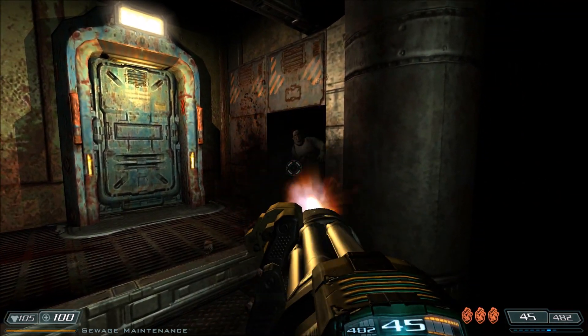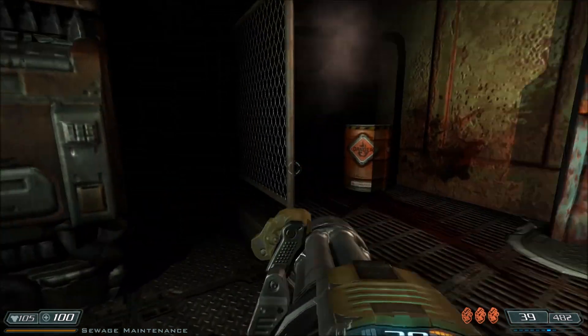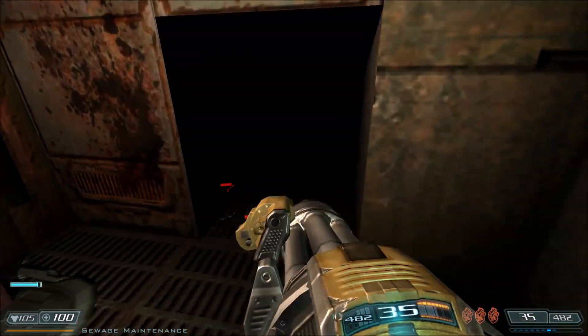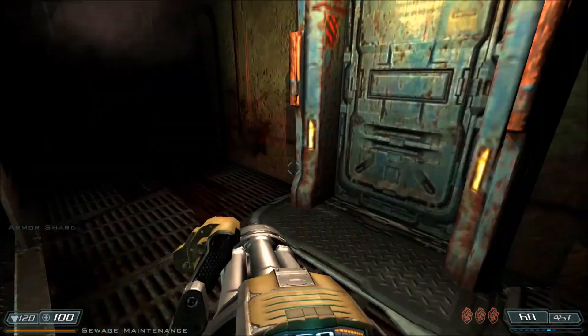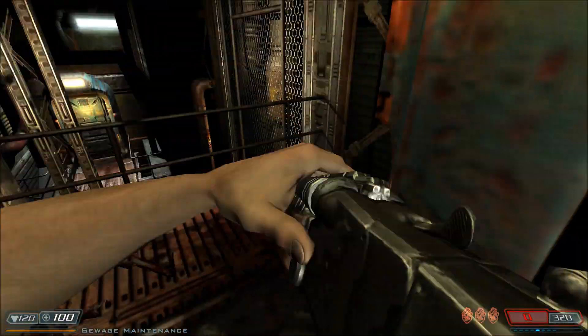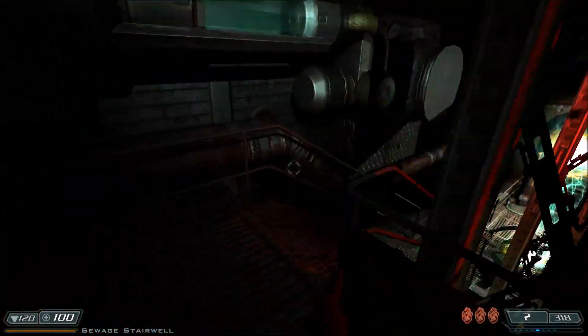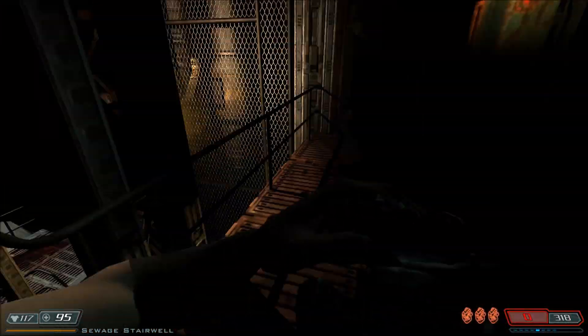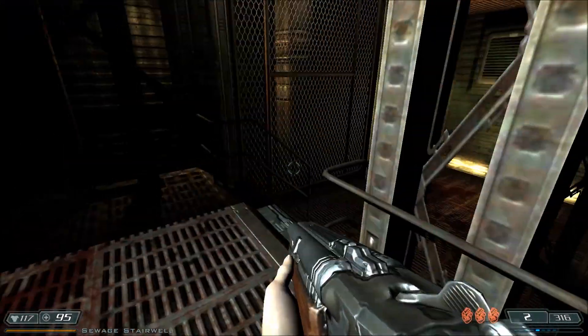There are zombies, but other than that there's not a whole lot going on. We're on our way to the monorail to get to the Phobos Labs. Hello — a Vulgar. Go ahead and hit me, go ahead and hit me. It's a small price to pay for a one-shot kill.